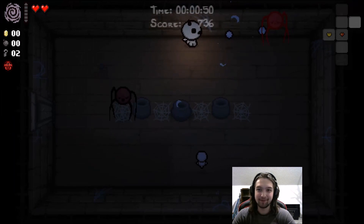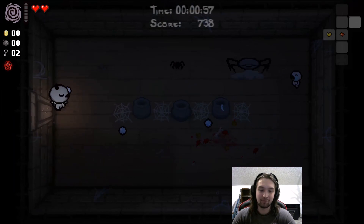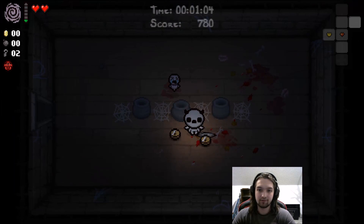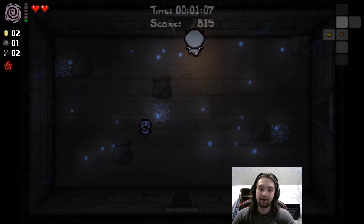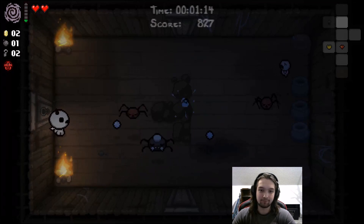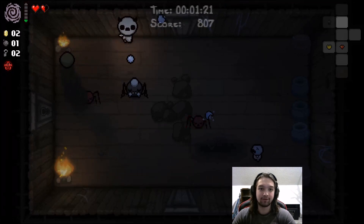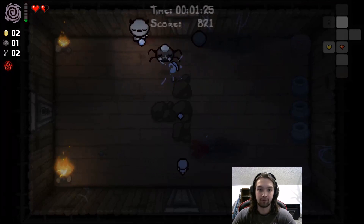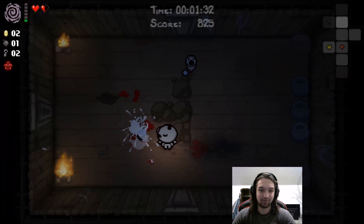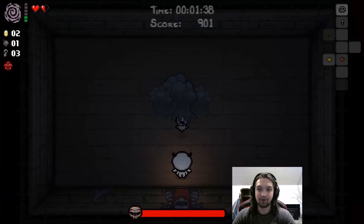Let's go see what all new enemies and items we can find. I was wanting to do an Isaac run first 'cause I thought we had to actually unlock this character, but I guess we might have already done the thing we needed to unlock him. Alright, so I'll use this item — the Void, I think it is — on enemies and see what happens. So this little... Poof spider. He sends out one of those smoke balls that Little Horn uses. He's a lot tankier than the others, and then he drops one of these. I guess we just go to the boss. Ragman, okay.